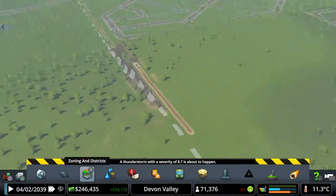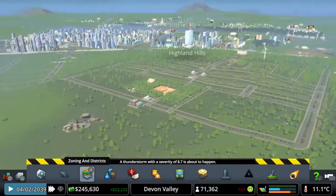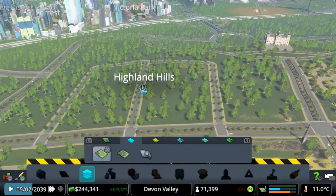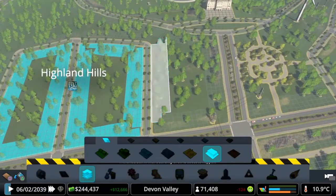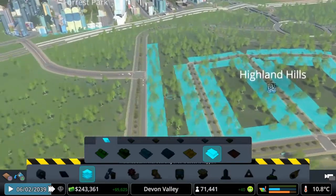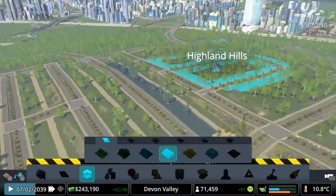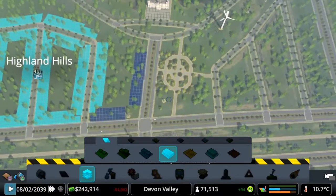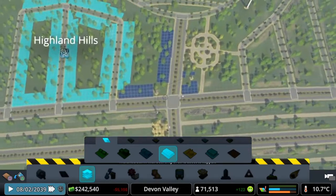We also added the train line up here — I forgot to mention that. We haven't finished off zoning that up but we'll probably do a stop down there and possibly a main hub up here. We've got a high demand for office space — that should build in quite quickly. But it might not because we've got this thunderstorm on its way. We've got some need for shopping as well — we'll stick a little bit of shopping down around here. We can maybe make this like a shopping boulevard running by the park.